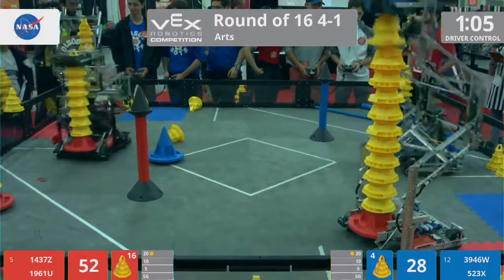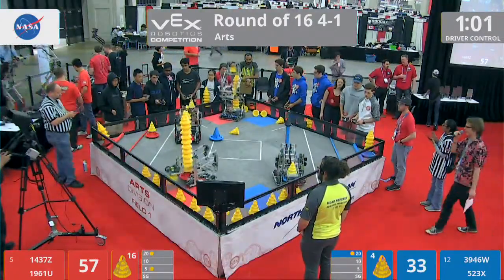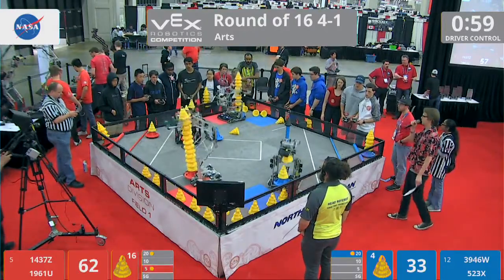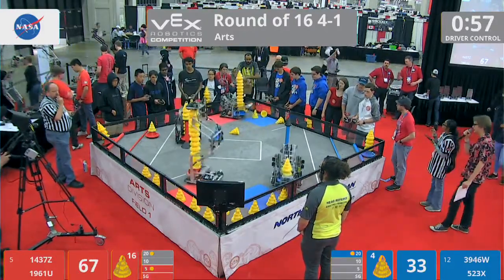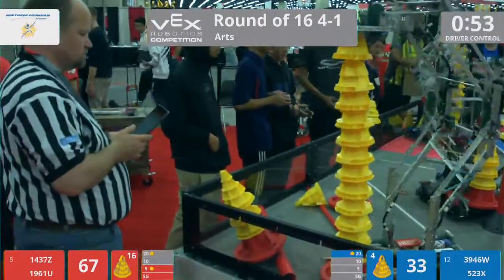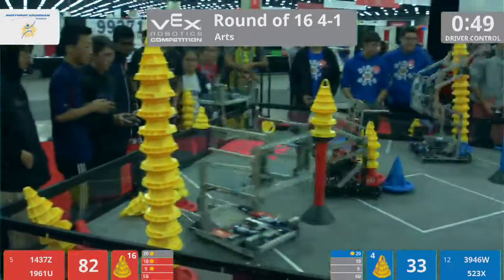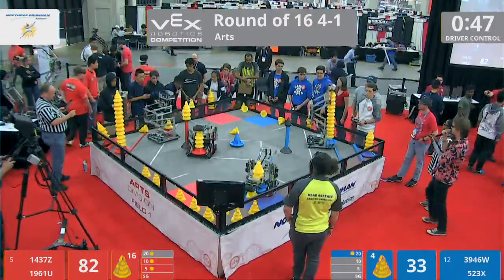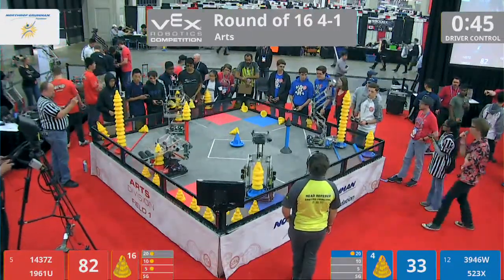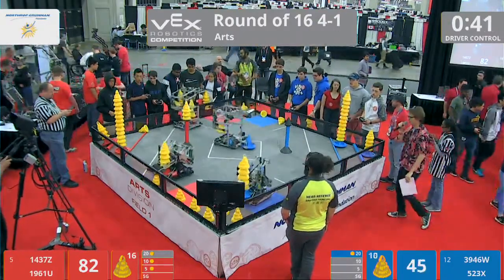That's a big deal for the Blue Alliance. One minute and five seconds left on the clock. 1437Z now unloading onto that stationary high goal. This bonus can really swing the match. In our last match, we saw some heavy defense played around those stationary goals, teams trying to prevent their opponents from stealing the bonuses back. The Red Alliance with an enormous stack in the 10-point zone, but here come the Disco Bots with an equally large one. There's going to be no high stack bonus for that 10-point zone unless one of these teams adds on.